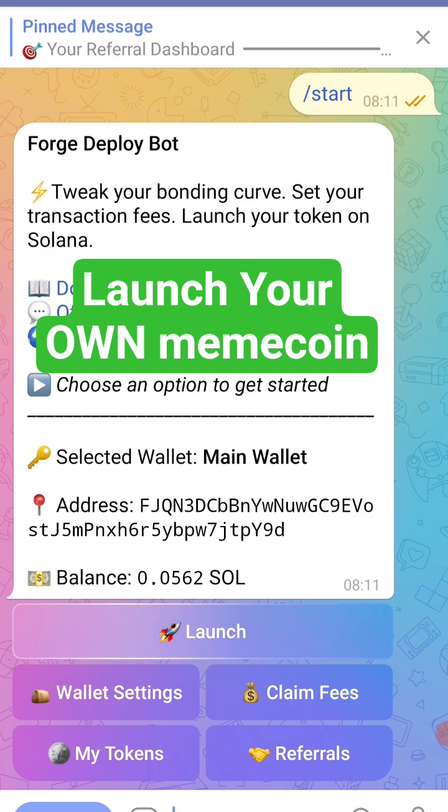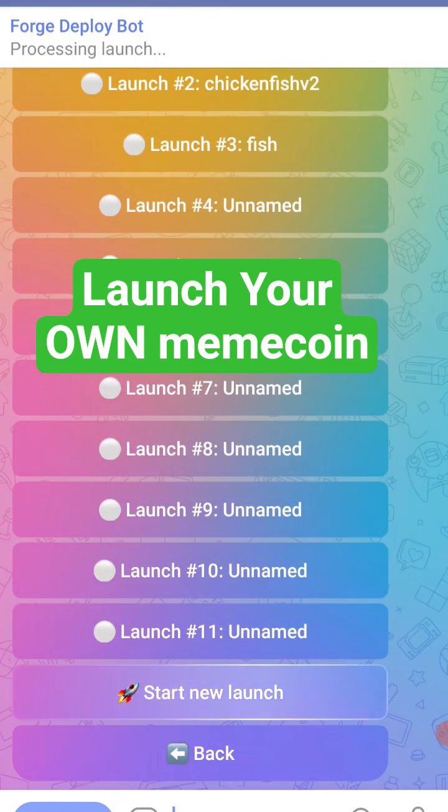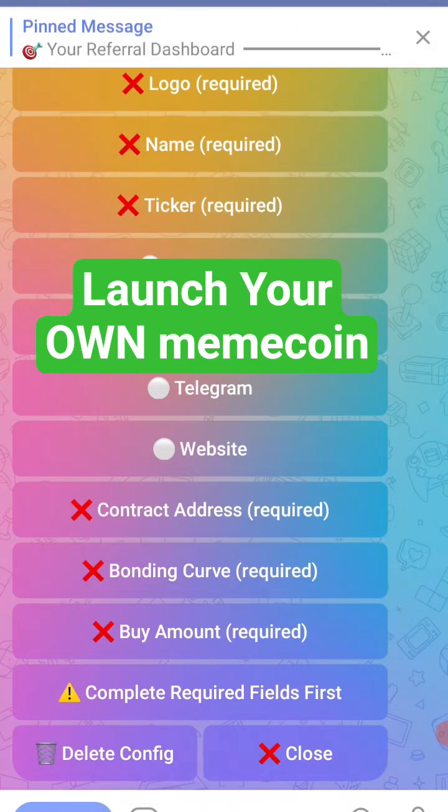This has a custom bonding curve, so you can literally go in, launch your coin, start a new launch, fill in all the information, and select your bonding curve. You earn fees from every single trade for the duration of your project — it's like having a tax on the token, which you can customize. You can customize pre-bonding and post-bonding, so you earn fees to push your project long term as well.